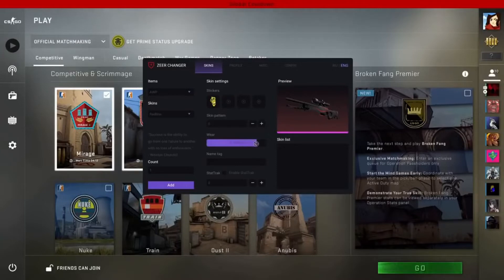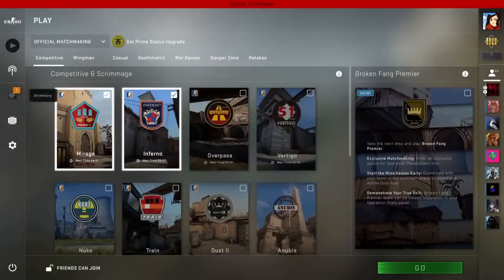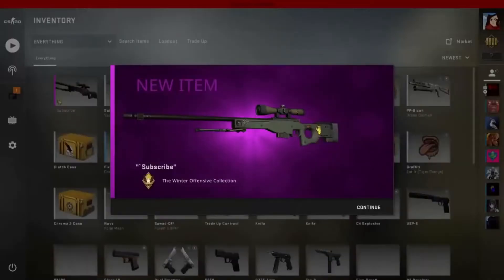You can also select the wear — the lower the value, the better the skin will be. I leave it at zero to keep it on Factory New. You can also give it a name tag, and you can also turn on StatTrak, which will track kills. Now if we click Add we will get the weapon in our inventory. If we click Insert again we can go to our Inventory and find that the AWP is there.